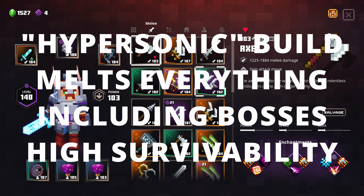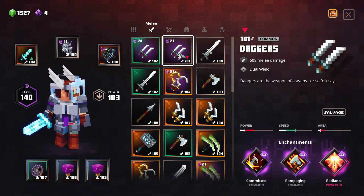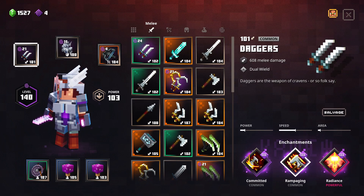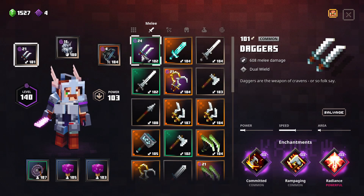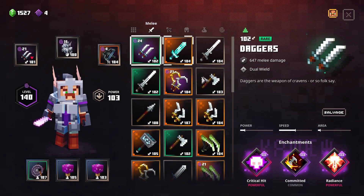Hello everyone. In this video I want to show you what I call a hypersonic build. The main weapon I prefer is the daggers, and I have two builds for this. One is with radiance, which helps keep me alive — it's without crit but has committed 1% bonus damage and rampaging, which increases the speed. The other is with crit, committed damage, and radiance.